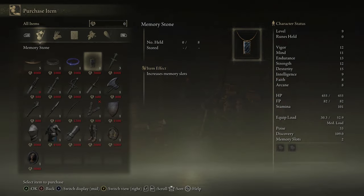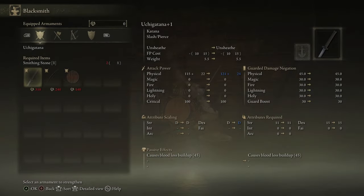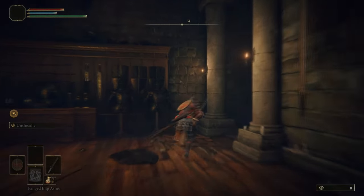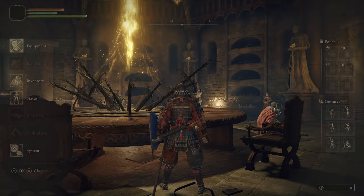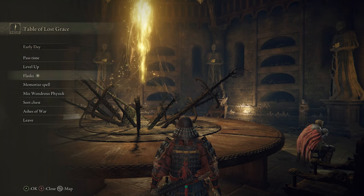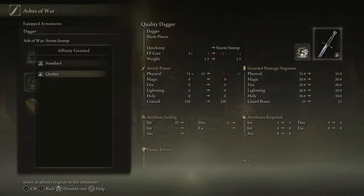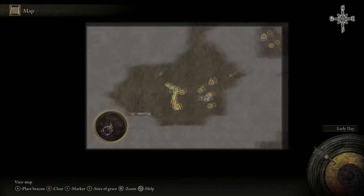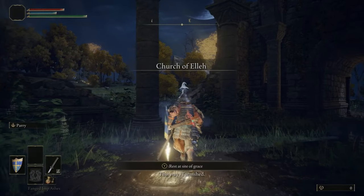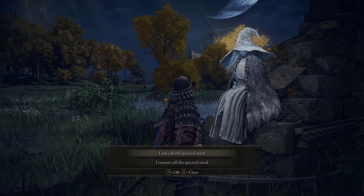The Twin Maiden Husks is the sort of generic merchant of this area. Some enemies, if you kill them, will drop a bell-bearing item — give it to her and she'll sell their items. Hewg is the smithing guy, the Andre equivalent — he'll upgrade your weapons if you have the runes and materials. We upgraded our flask using the Golden Seeds picked up so far. Now we are putting Stormstomp on the dagger. We essentially use the dagger as a tool — we put different Ashes of War on it just to use the Ash of War effect, not the dagger itself. We're warping back to Church of Elleh from the Round Table Hold.